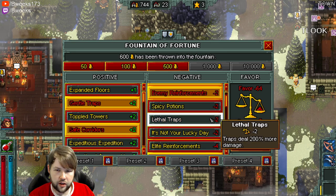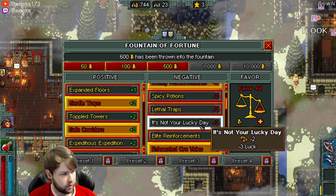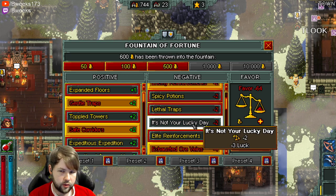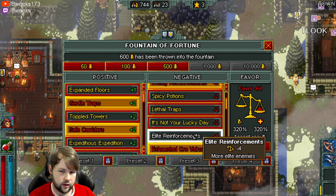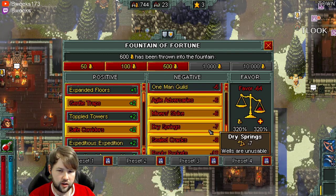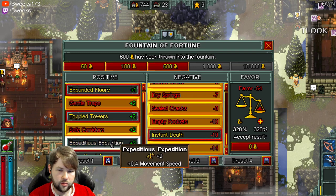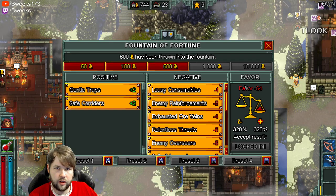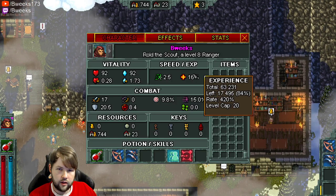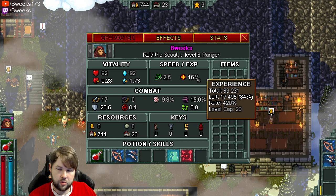We're just going to try to get some XP and see how that goes. My only way to sustain is going to be potions, so I'm not going to enable potions. Reducing the damage of traps and increasing them doesn't really do anything. I don't want to reduce my luck anymore — luck is your chance to block, avoid, and trigger crits and everything else. So I don't really want to reduce it, all my percent chance stuff is already pretty low. So 320% bonus, I think I'm just going to save my money for the next run.